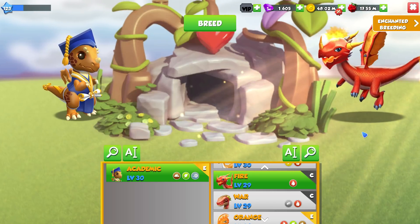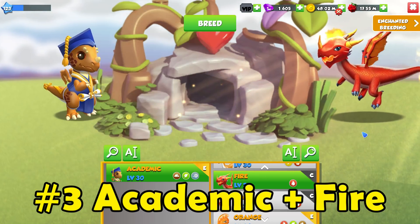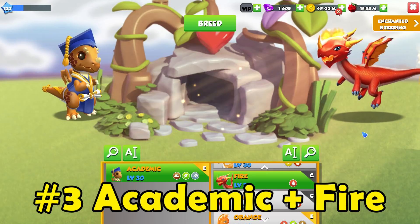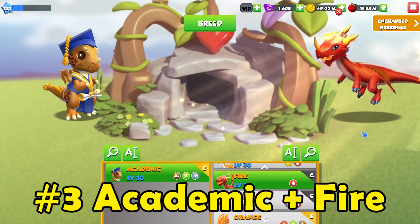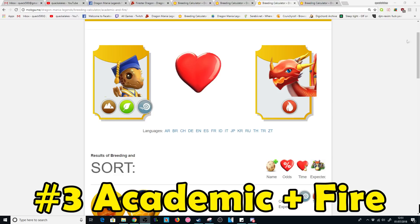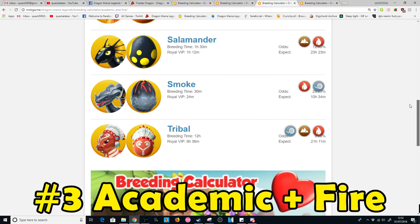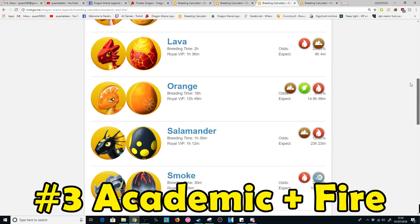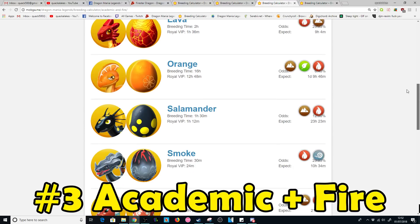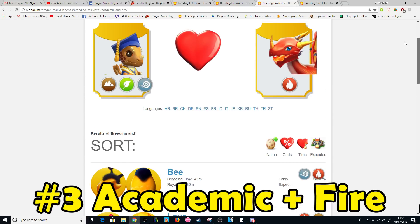The third best combination I would suggest is the Academic plus Fire Dragon. The Academic and other dragons with the same elements are kind of difficult to get a hold of, but this combination is still pretty good with six possible outcomes and relatively short breeding times. However, you can still breed the Orange and Tribal dragons from it, so the first combination is still a little bit better than this one.